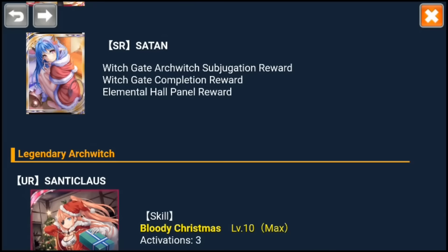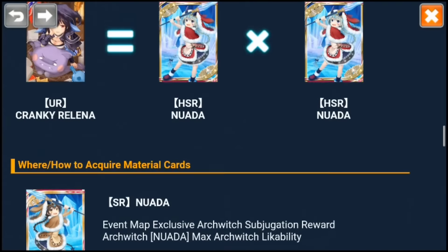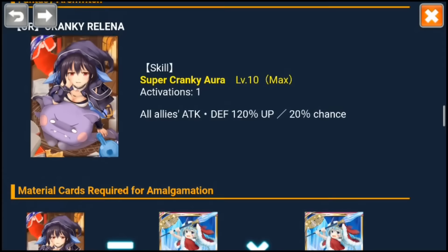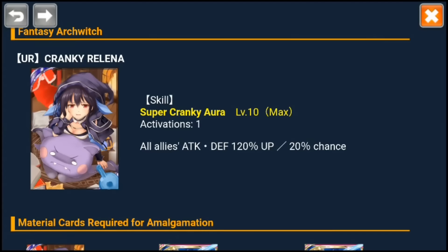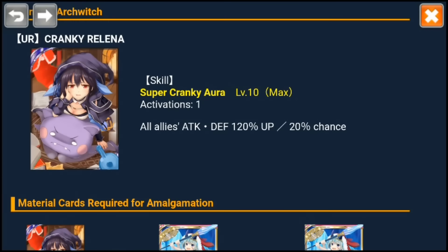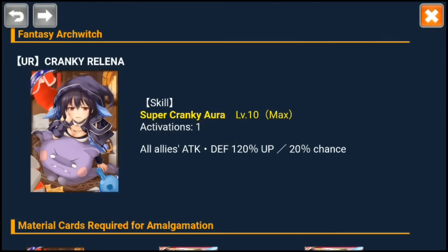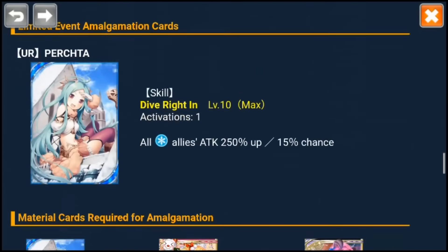So these cards are all — for once — the skills are better than the art, which is more enticing for people like me to play, because I don't like the art of Cranky Relena, but I want to have super buffers — UR or HUR super buffers, definitely. So that would be quite useful.